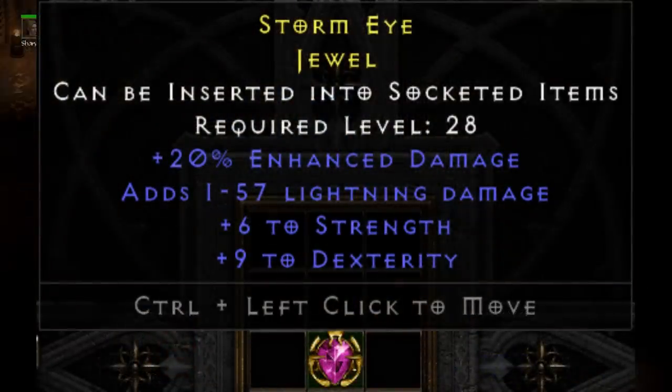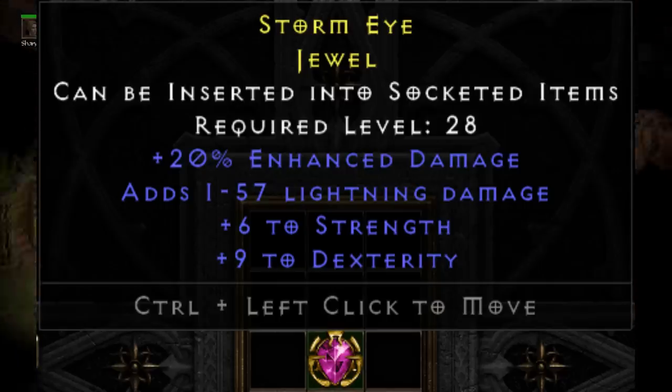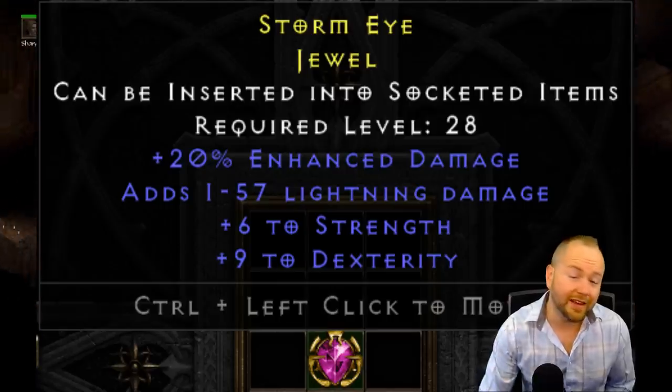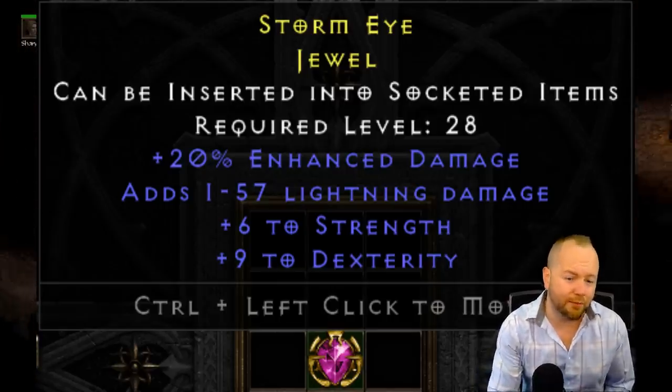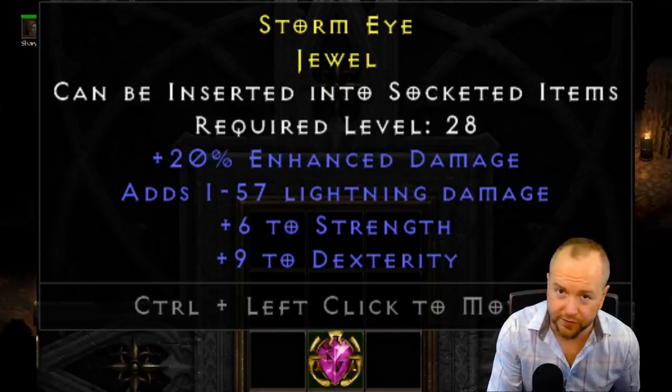Fax also submitted what I would consider one of the best low-level dueling jewels I've ever seen. For the level requirement, this is a perfect roll on enhanced damage, a perfect roll on strength and dexterity. While lightning damage isn't necessarily the most desirable fourth mod here, jewels have sold for a lot with just those first three.